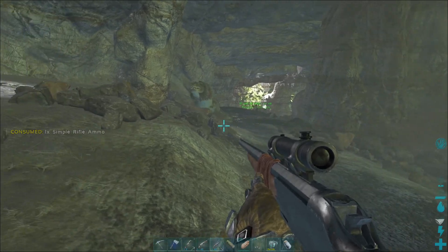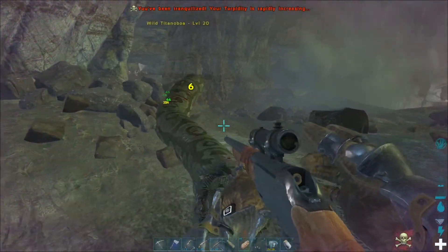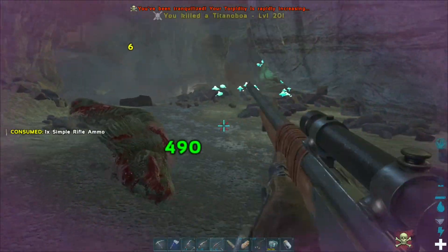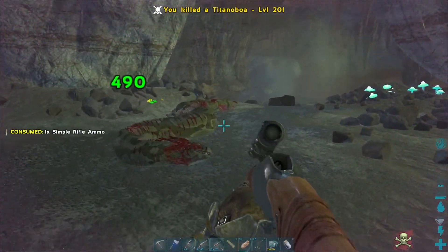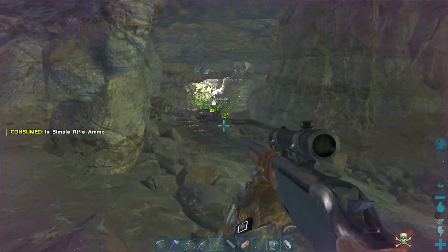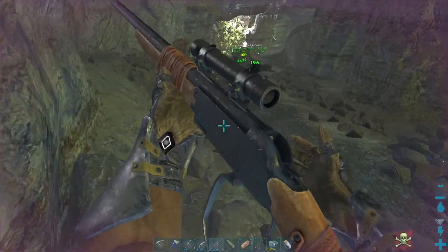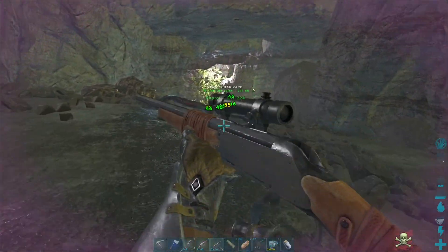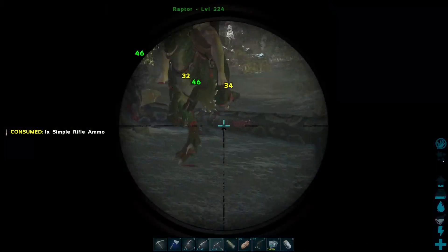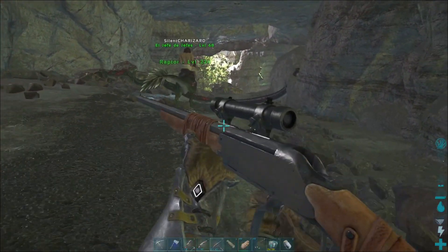The raptor can definitely handle snakes, by the way. 140s? Yeah. Unless it's really low health, in which case you probably shouldn't be handling snakes. It's about half health now. I can't risk it.